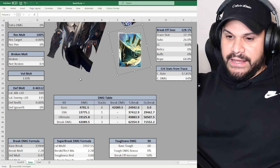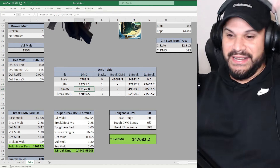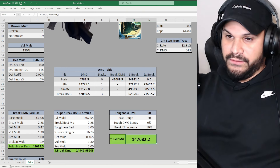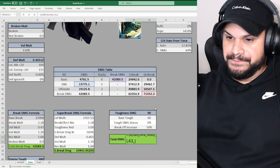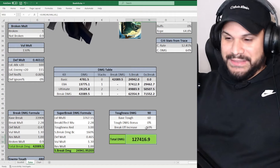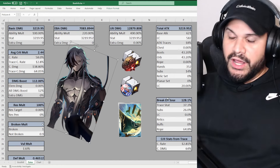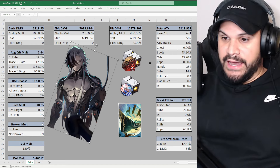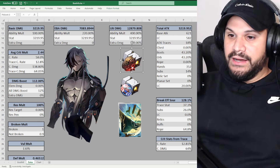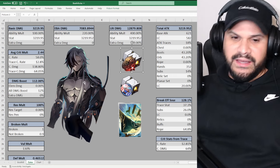With Boothill now built, looking at the damage table: his basic hits for about 4K, enhanced basic for about 13K. The ultimate hits for about 19-20K, break damage for 42K, extra break damage at most 71K. If you break with your enhanced basic attack, you're hitting for about 127,000 total damage. That's not all though — we're going to run supports.